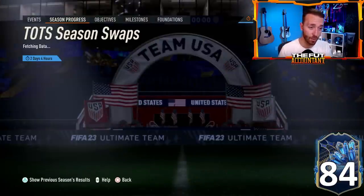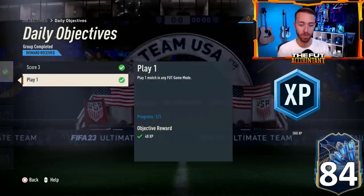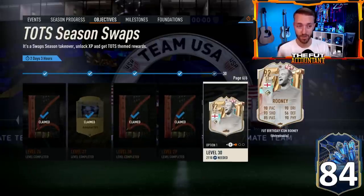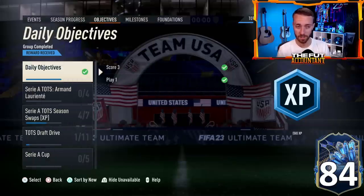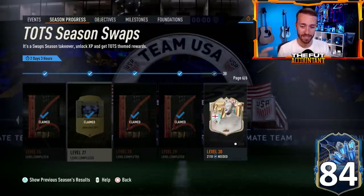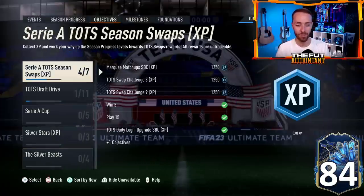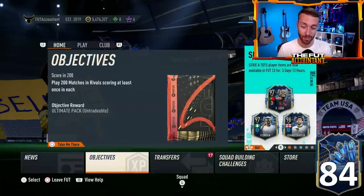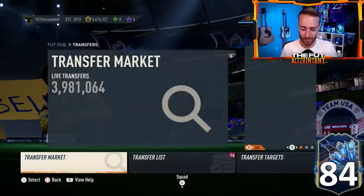A lot of you are asking about XP — only two days to go. Make sure you're playing your games every day: score three goals and play one game to get 40 XP for each, and if you complete both you get another 50 XP bonus — that's 130 XP per day total. If you're down a thousand XP or a few hundred from Level 30, make sure you're getting those games in. I'm going to do my Level 30 probably today or tomorrow — do Silver Stars or the cup to knock it out quickly.